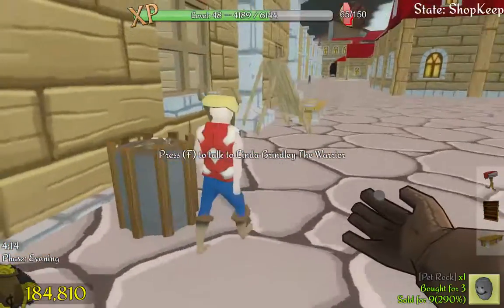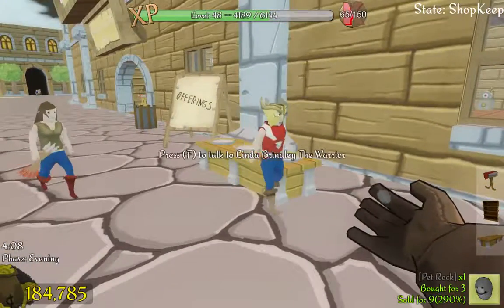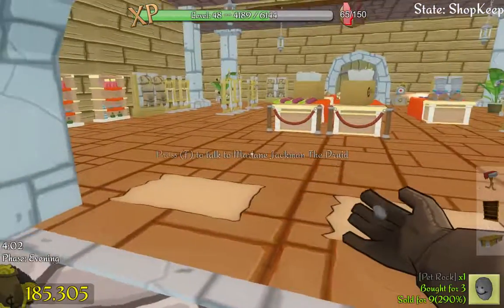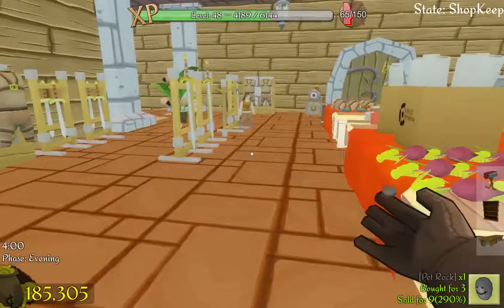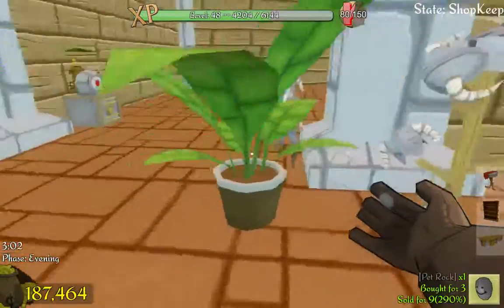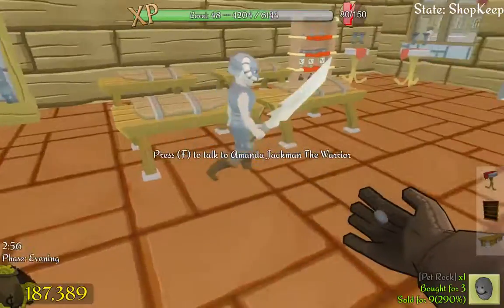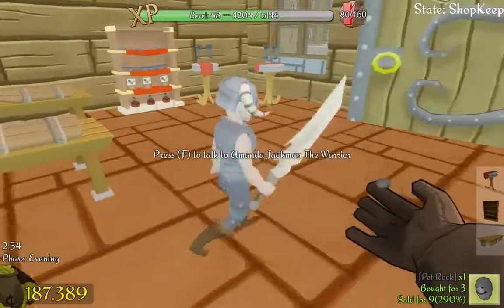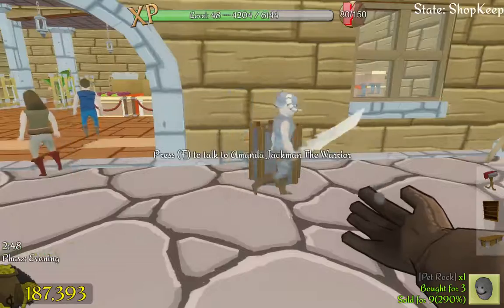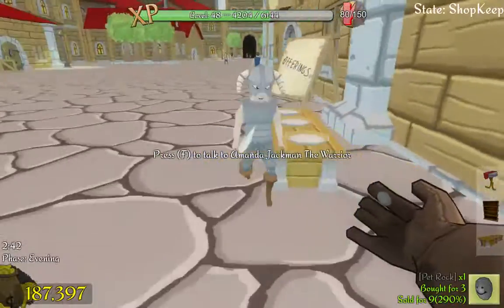You still need a sword though — get back in there, I've got several. Or at least a dagger. The dragon bone sword — sold already to Amanda Jackman, the warrior. Look at her in her nearly full-plate armor and a dragon bone sword. You're fearsome. Absolutely intimidating. Terrifying.